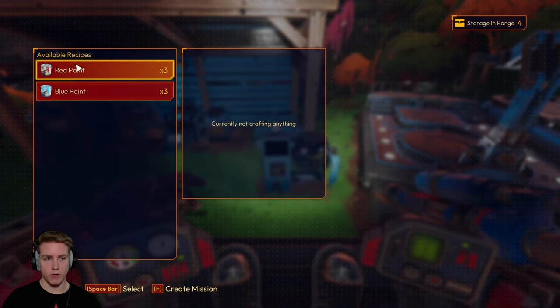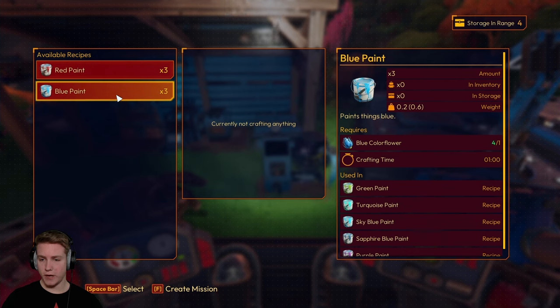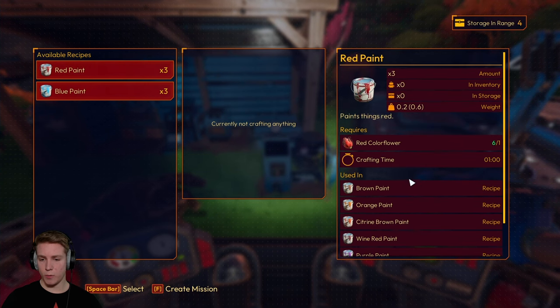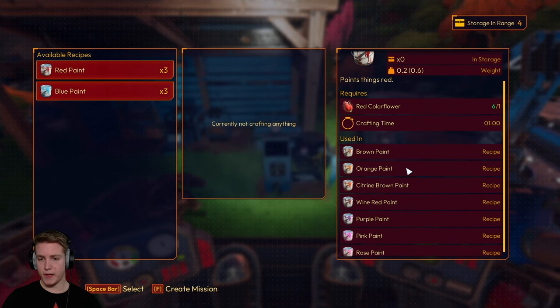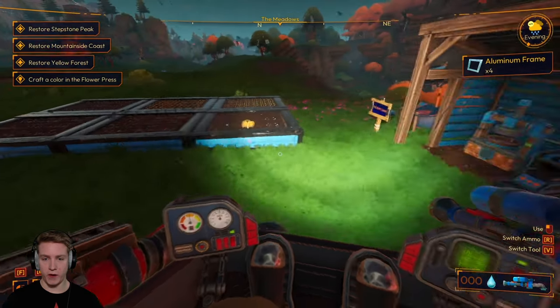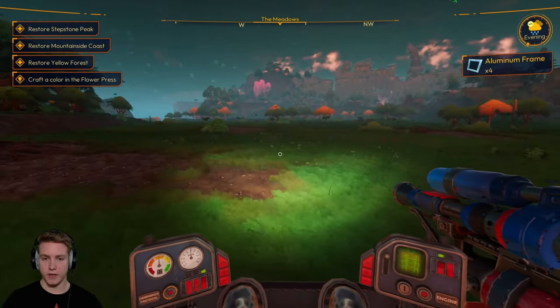So what does this thing do exactly? Red flowers make red paint, blue flowers make blue paint. But how do we make different colors? I'm gonna need a lot more red flowers because we need to make the corndogs orange. Orange paint is yellow and red mixed together, so that might take a while because I have not seen a yellow flower.